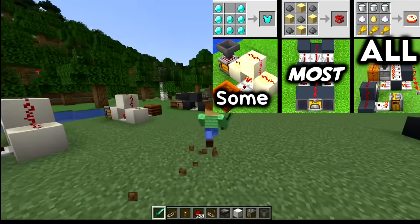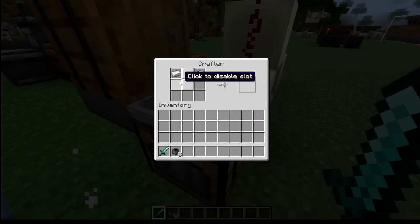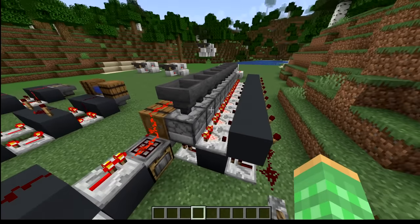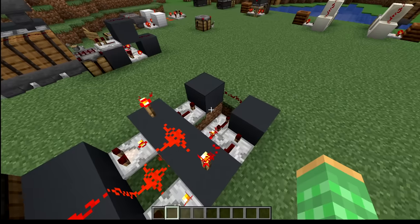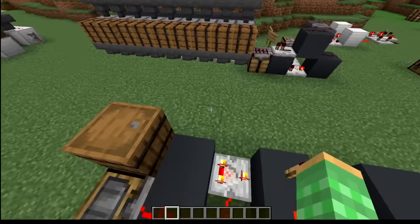With the introduction of crafters, I came up with a lot of different designs which fall into three different categories: one that works for recipes of one item type, ones that work with two different types of items, and a design that works for every single recipe. Then it turns out that 99% of crafting recipes only use three different items. So if only my simple design here could do three different items, then you wouldn't have to use that big design.